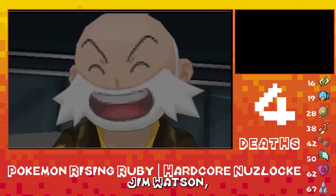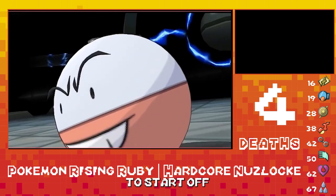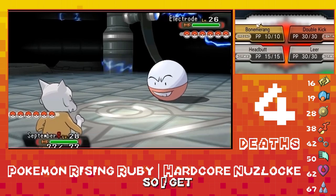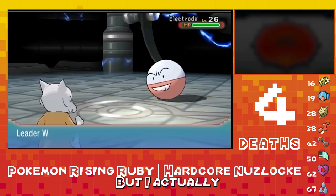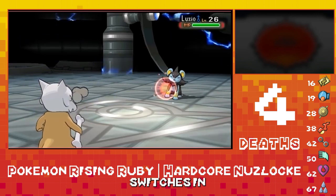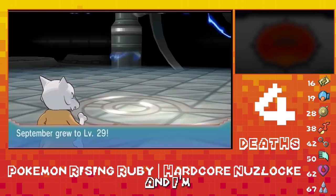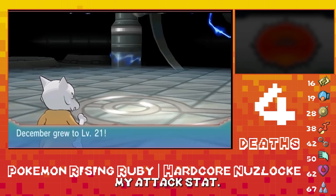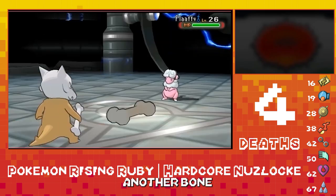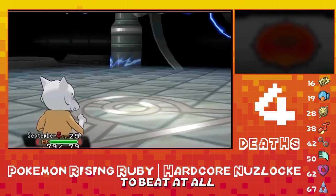We're going to go up against the third gym, Watson the Electric-type Gym Leader. He's going to start off with an Electrode, as I throw in September the Marowak. The level cap here is 28, so I get most of my team members up - though I didn't get them all up, which is kind of a mistake on my part, as this is a really tough battle. Watson immediately switches in for Luxio, who goes down pretty quickly to a Bone Club from the Marowak, getting me up to level 29. But we did get the Intimidate drop from Luxio. Flaffy's out next - another Bone Club and we take it out pretty quick. Honestly this fight isn't going too bad so far.